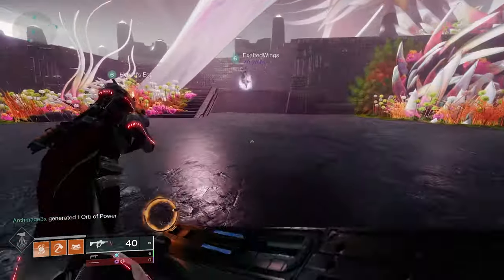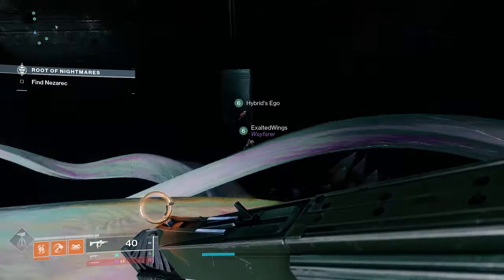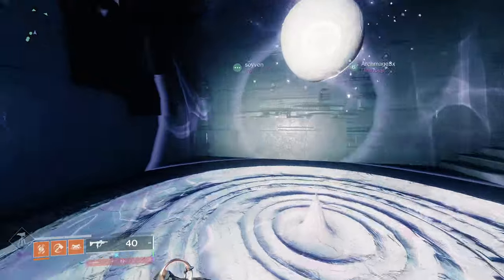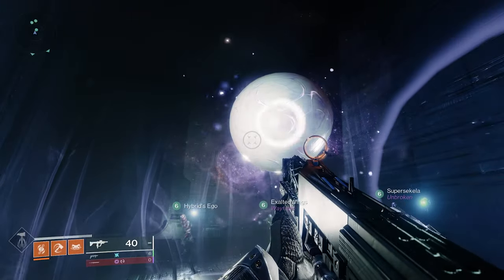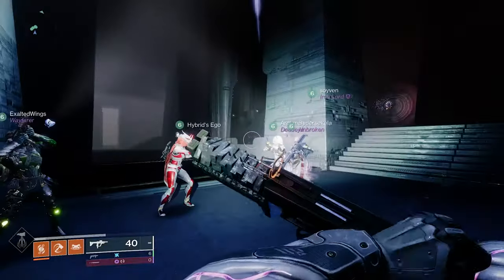When you get to this room, instead of heading up to the first encounter, head to the far right of it and you will find a door. You will find a room with a light and dark node. Connect the node to the corresponding seed you found first. For me it was light. Once it is connected, you will get a prompt letting you know you did it correctly and can continue on.